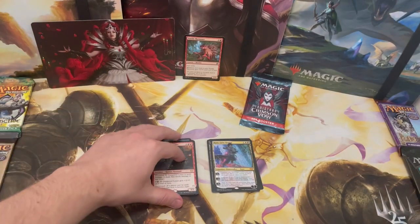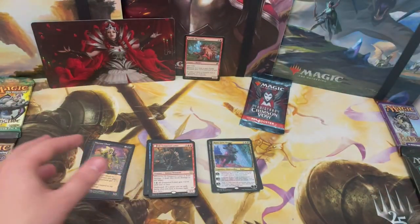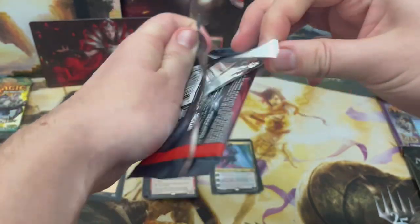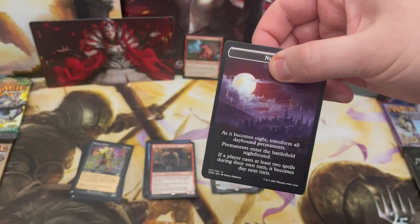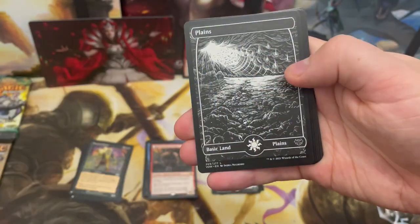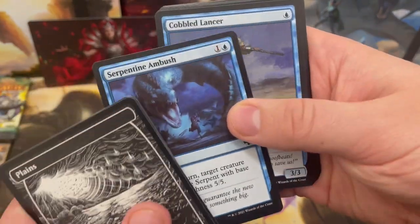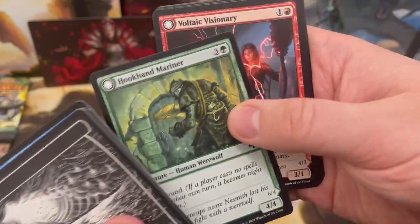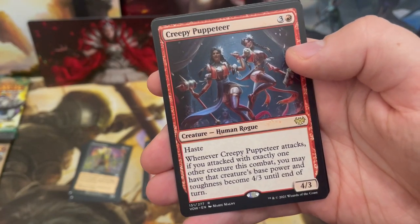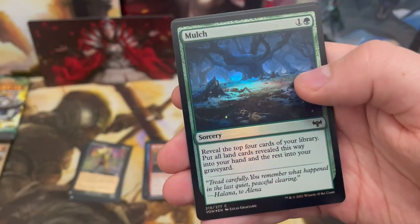We've had six list cards total — you expect five or six, with one in every four packs, so that's probably it. Let's see the final pack: lots of blue and green, I love Simic. We're going to have Creepy Puppeteer again — we already got that towards the start of the box. Nothing special to end: a foil Mulch and a nice little token.